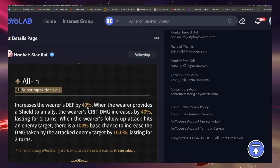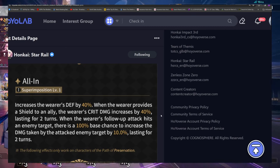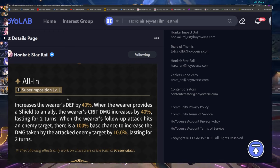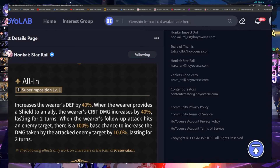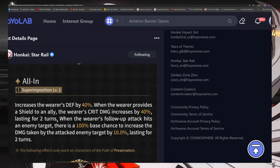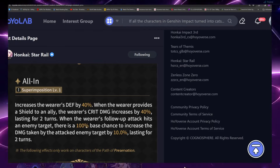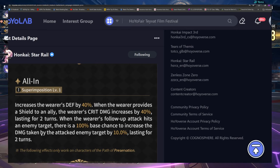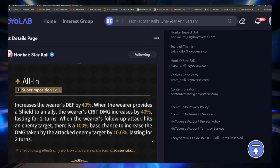There are a lot of bright lights, flashing colors, and big juicy numbers here, but he doesn't really need all of this. It increases the wearer's defense by 40 — that's a nice juicy number. When the wearer provides a shield to an ally, the wearer's crit damage increases by 40 lasting for two turns. When the wearer's follow-up attack hits an enemy target, there is a 100 base chance to increase the damage taken by the attacked enemy by 10, lasting for two turns.